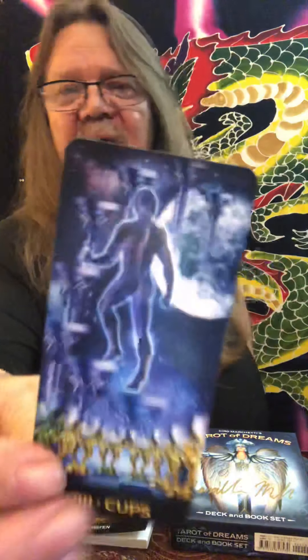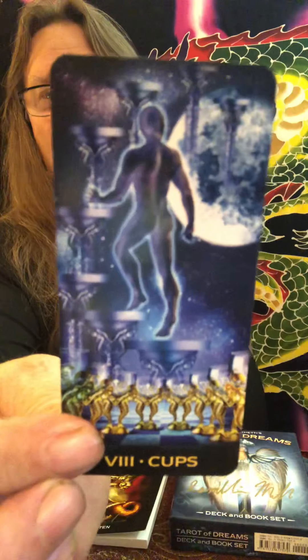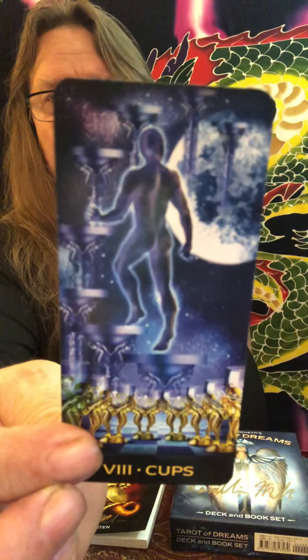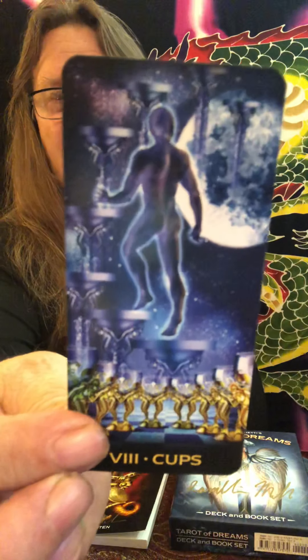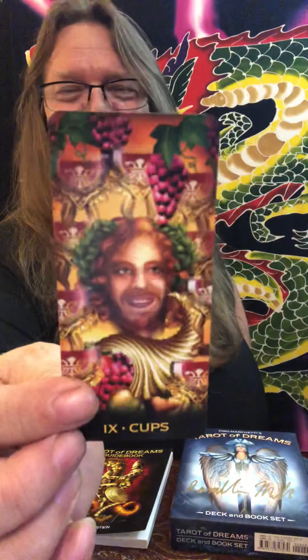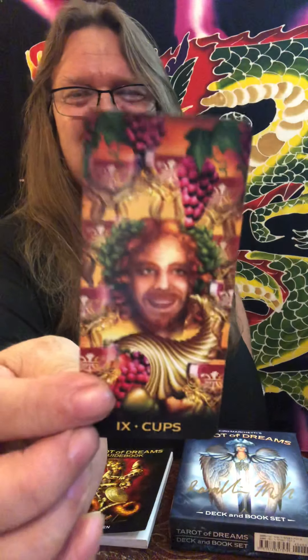Eight of Cups is very clear, very nicely drawn — walking away from something that's no longer emotionally fulfilling, raising the vibration, going up, not just only going away. Nine of Cups — gorgeous, the wish fulfillment, the genie. He looks like a genie in the bottle to me. Your wish coming true.